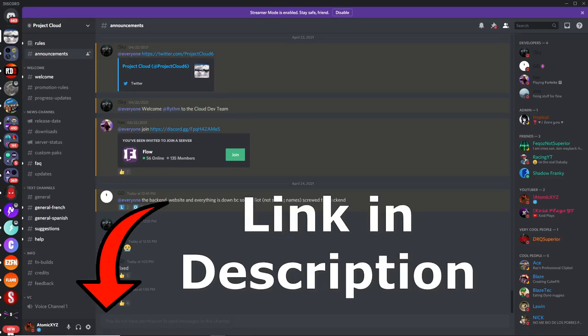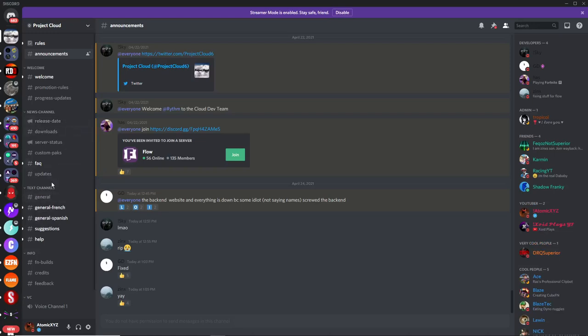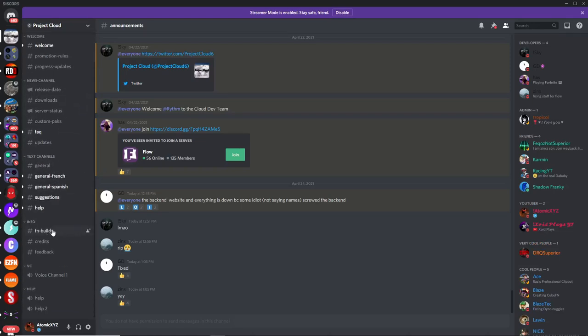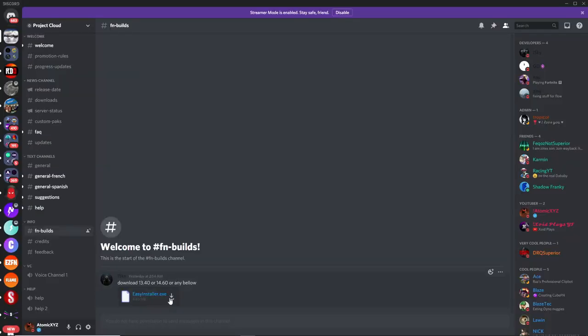The first step is you want to join the Discord server called Project Cloud — I'll have the link in the description and it should take you to the announcements page. Once you're in the Discord server, scroll down to FN Builds, click on that, and download the easyinstaller.exe by clicking on the button.